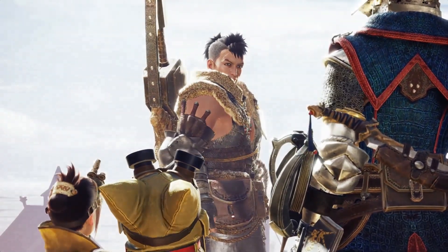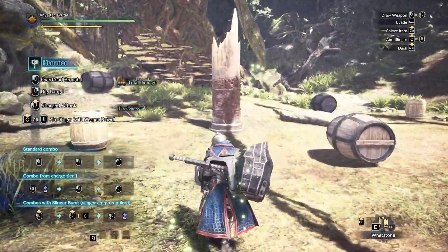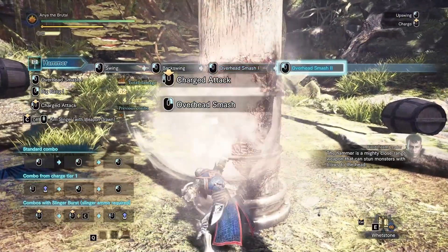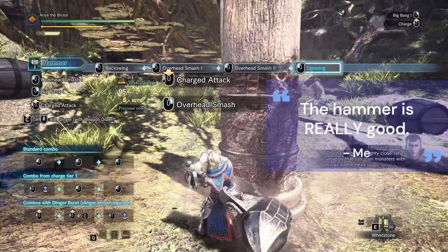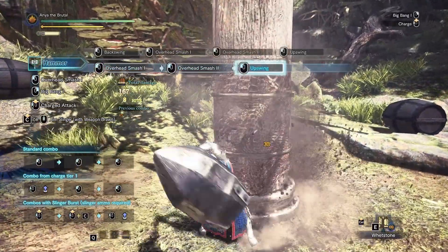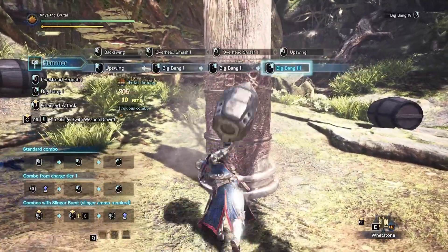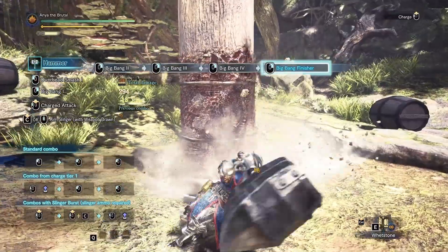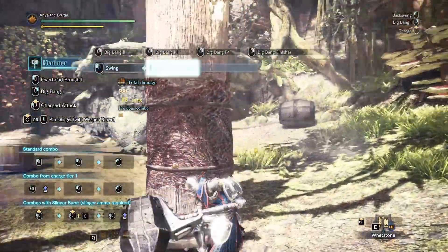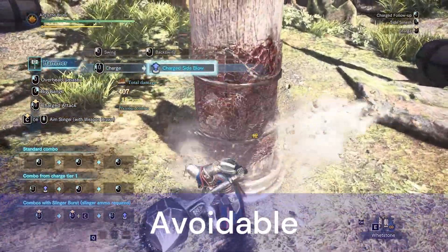So now it's time to pick a weapon. I thought about it long and hard and I'm gonna go with the hammer. The hammer is really good if you like big numbers, you like stunning the monster, and hitting things in the head. The worst part of the hammer is the fact that you have to charge, but it seems like every weapon has some type of charge mechanic, so I don't think that's unavoidable.